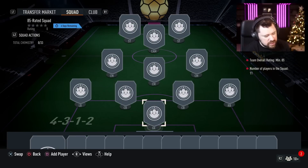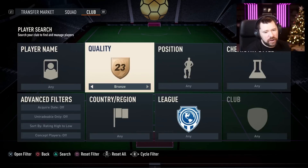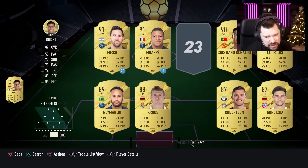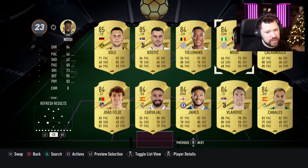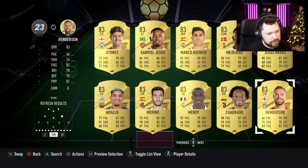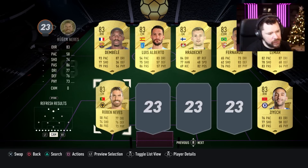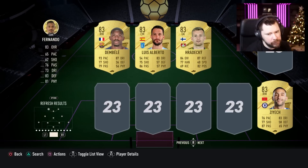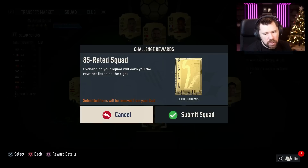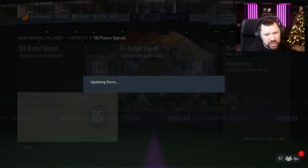That's decent enough value — an 85-rated, an 84-rated and an 83-rated for 80 golds. Trust me, the 83-rated squad is like what, 10k? The 85-rated squad is the first team done and you get a Jumbo Gold Pack back for that as well. Jumbo Gold Packs right now can actually have some good value.